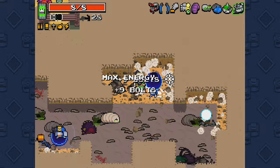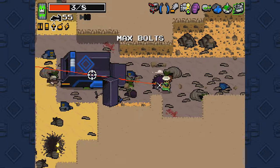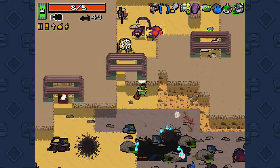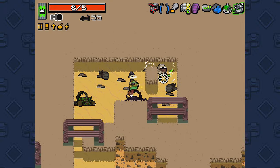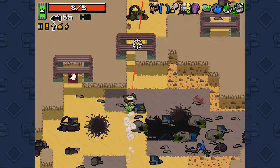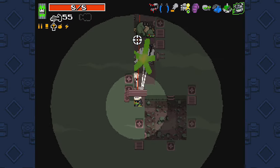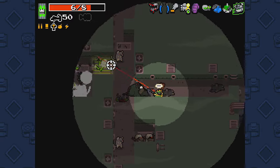Tip number two: practice playing as one character — I recommend Fish or Crystal, the two first unlocked ones as of update 95. Things can change in future updates when the game is fully released. I think they'll still be the easiest characters. With Fish, you don't really have to worry about using his passive ability — you just pick things up. His active ability doesn't change the game dramatically, but it helps with dodging.